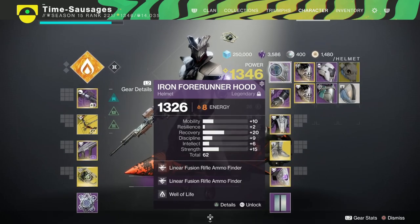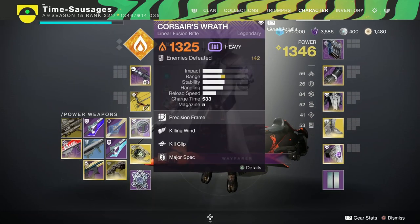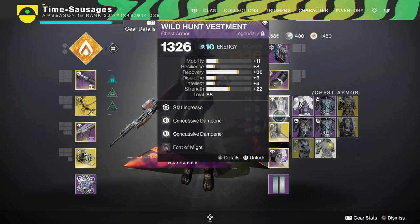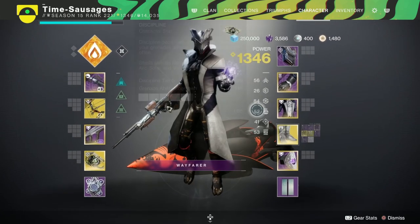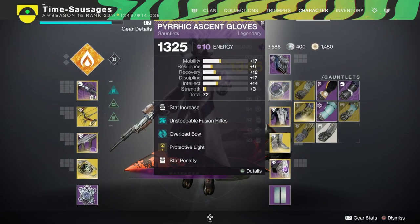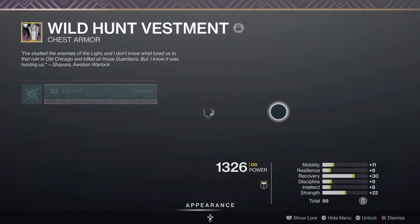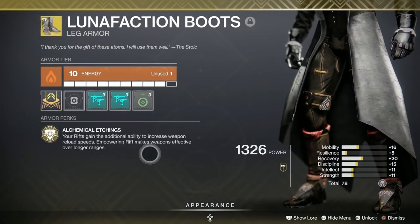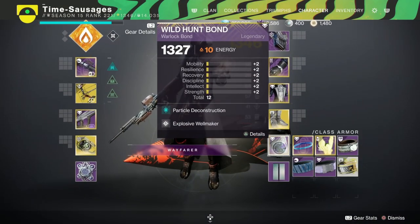Other mods I've gone for: I've gone for Linear Fusion Ammo, and I've also gone for a Well of Life, picking up Solar Wells. I'm going to get Solar Wells from killing things with my Corsair's Wrath. I've got Protective Light because every time I pick up an Orb of Power it turns it into light, and I've got the Take and Charge mod in my boots — that's going to get me more protection from Protective Light. I've gone for Concussive Dampener because we're going to be shot from afar by loads of enemies, and I've also gone for Font of Might as well. Then I've gone for Particle Deconstruction and Explosive Wellmaker as well.